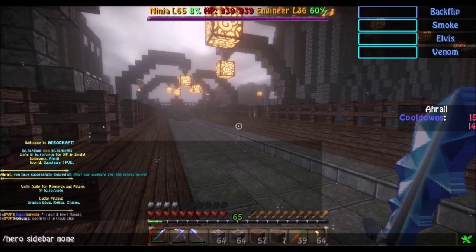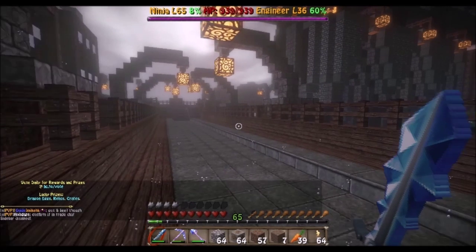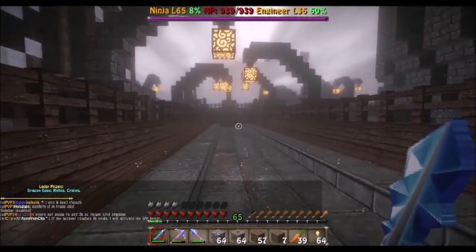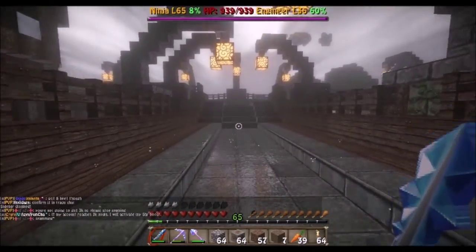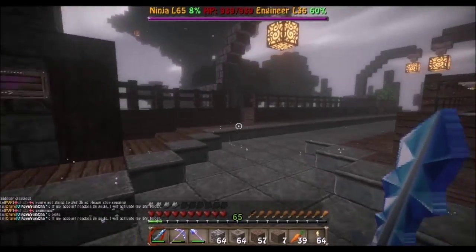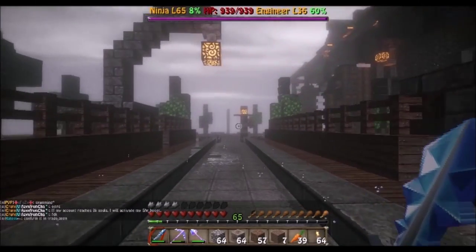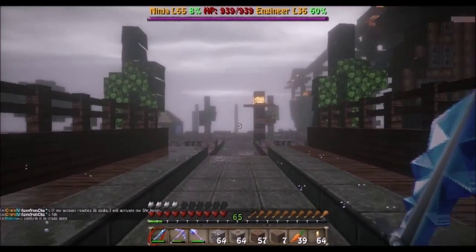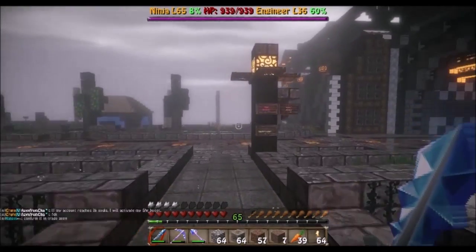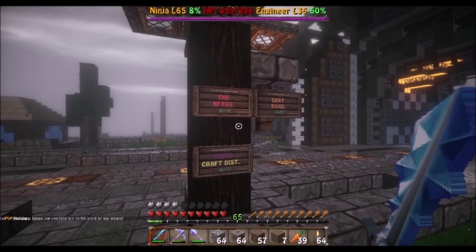The sidebar can show things like your cooldown bars and the status of the health of your party members. Since it's your first few days, you probably aren't going to be spending that much time with other players, in which case I'd suggest typing slash hero sidebar none to disable the sidebar. However, if you do have a few friends joining at the same time, you can type slash party space invite space their name to form a party. While in a party, you can help them with beneficial spells and you cannot hurt them in any shape or form.